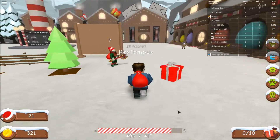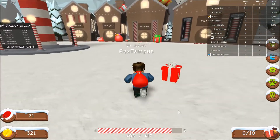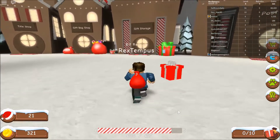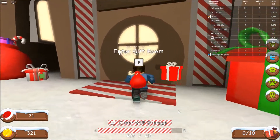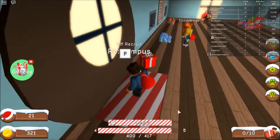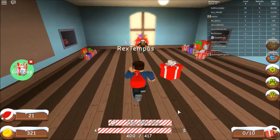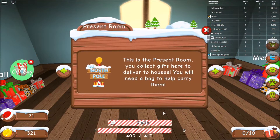Are you having the problem I had where you had to kind of squat down? Yeah. So this game — you do different jobs around the North Pole in preparation for Christmas, which we're also preparing for. Gifty, try to stay with me. I don't want you to be accidentally — okay, so what do we do here? I don't know. Tiny gift.